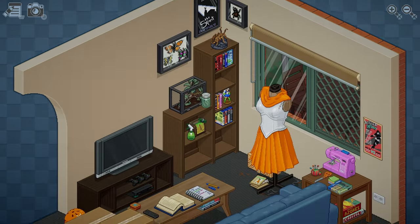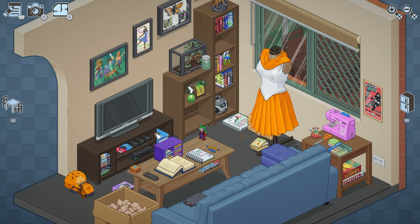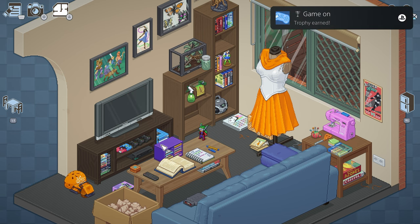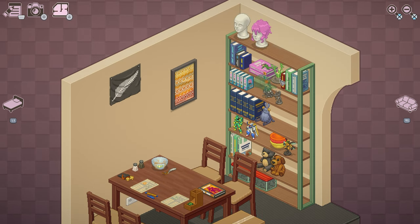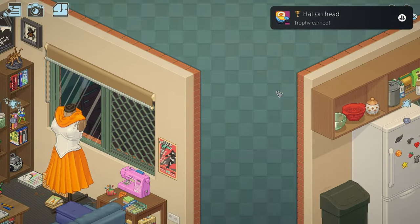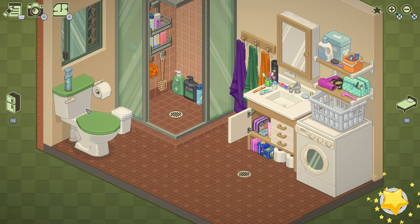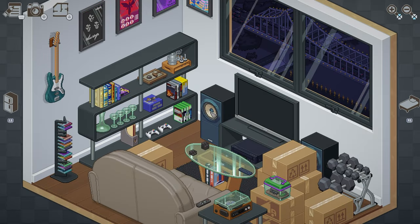Moving on to level 3 and 2007, with an additional two trophies. First, you'll eventually unpack a GameCube. Put it in the Entertainment System and interact with it using Circle to turn it on, unlocking the Game On trophy. Next, you'll eventually unpack a Baseball Cap. Take the hat into the dining room, and on top of the shelves you'll see a couple of mannequin heads. Put the cap on one of the heads to unlock the Hat-on-Head trophy. Finally, go into the bathroom and flush the toilet. That's it for the third level.